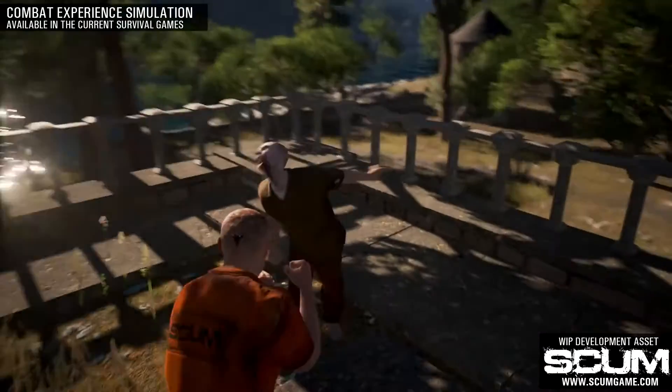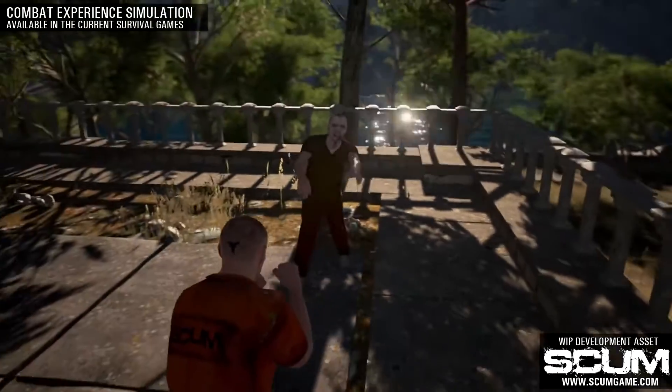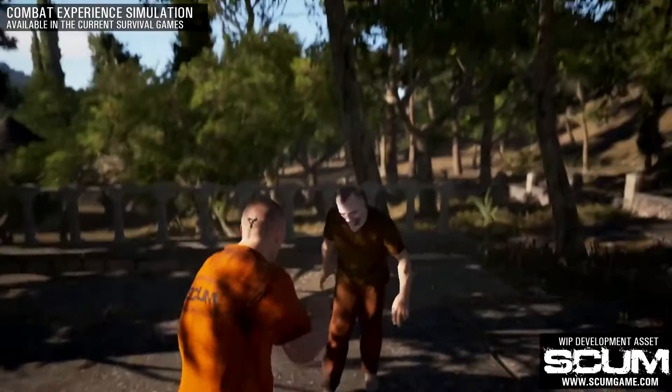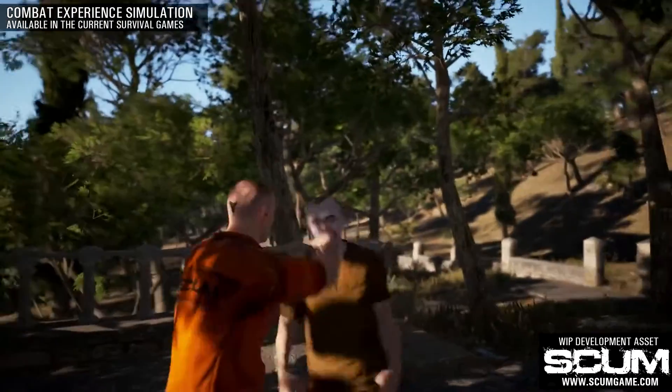For this, we created a simulation of the type of unarmed combat that you can find in practically every survival game available on Steam. From what you can see here, the character is constrained at the hip, but you can tilt their upper body and throw random punches toward your opponent.